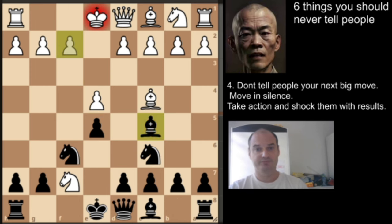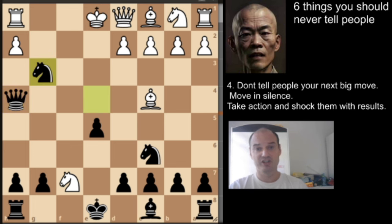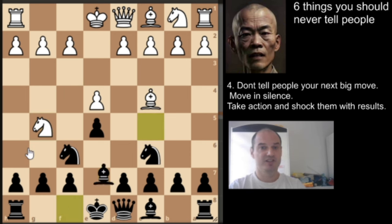Next is the king to e1 variation. Again we have the thematic move queen to h4. White again plays g3, we take the pawn, attacking the rook and also the bishop. White is forced to take our knight, we give check, taking the rook. If white goes here, we win with the knight move. He must go back with the bishop, and we elegantly castle. The knight cannot move because we are attacking the bishop — it's an easy win for black.